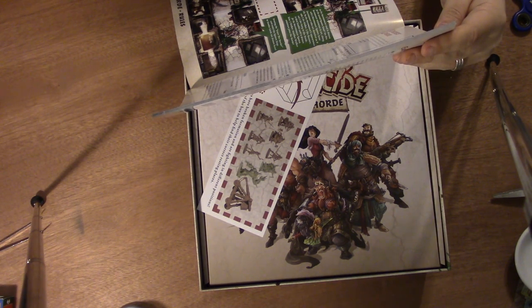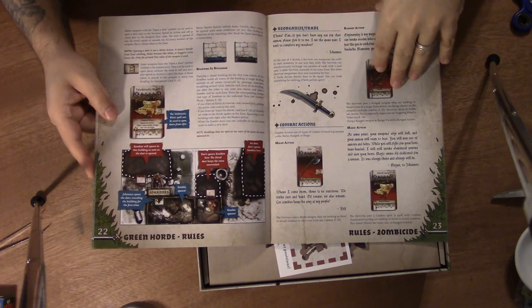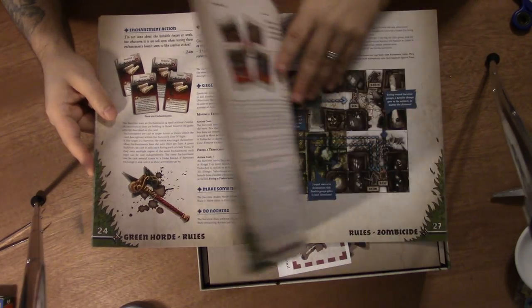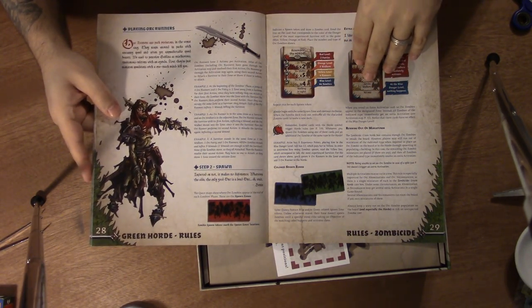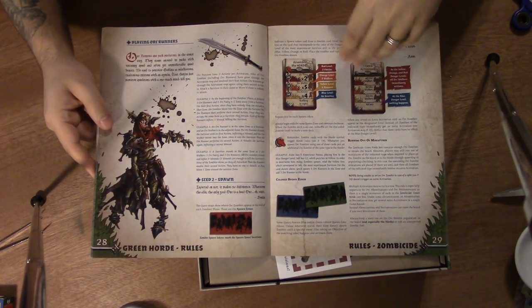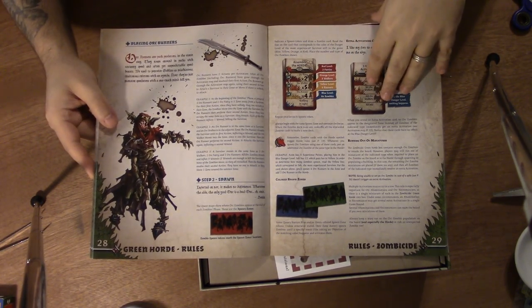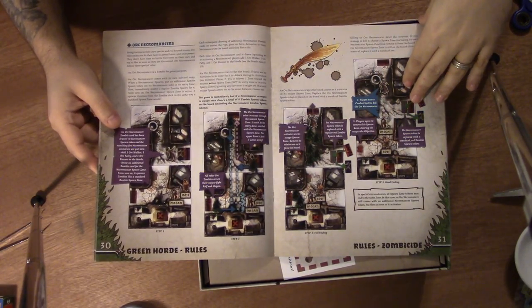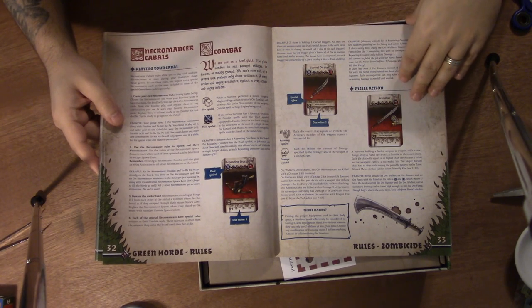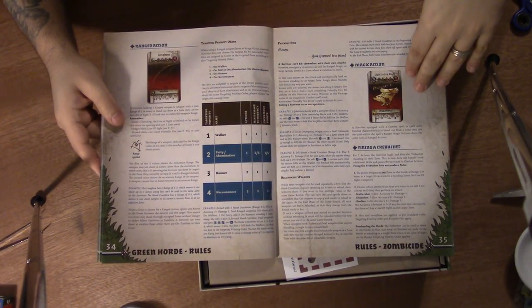All Orc zombie cards in Zombicide Green Horde feature the horde symbol, except for extra activations and enter the horde cards. There's probably a lot more product that came out with the Green Horde that I don't have — this game has blown up quite a bit. They've always done a very good job laying out the rules. Even with Massive Darkness, which seemed intimidating, we didn't have to go to the internet to answer questions. I think if you read through this, you'll do just fine learning and playing the game.